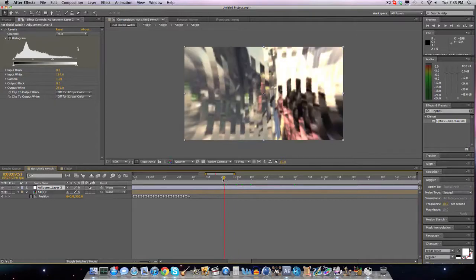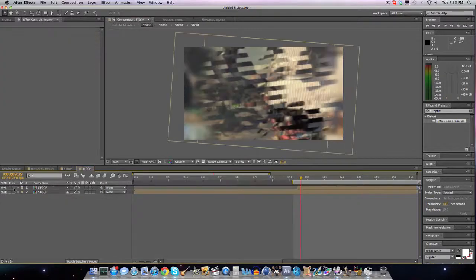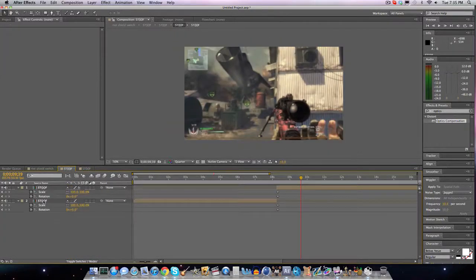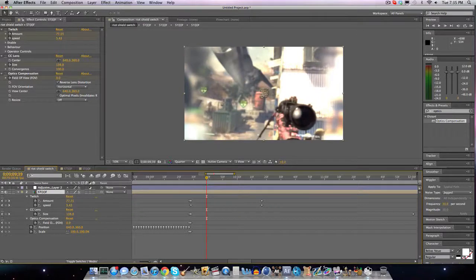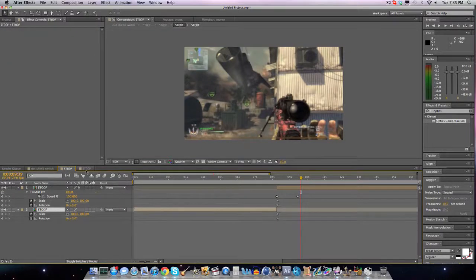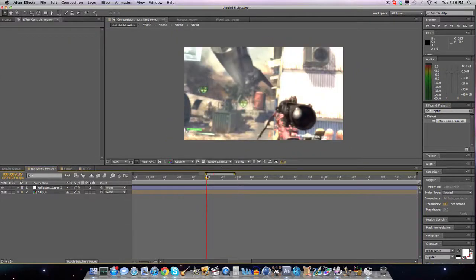I'll keep all the effects on — actually I'll disable one for now. I have to double-click and open these two. I'll take away the turbulence displacement and the wave warp, then close this up. I'll turn off the twitch, CC Lens, and the optics compensation. I also have a fast blur I forgot to take out, and an offset — I'll take that out too. Alright, so we should be good to start now.